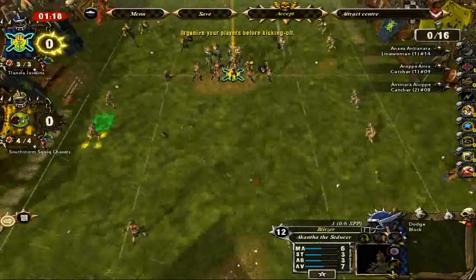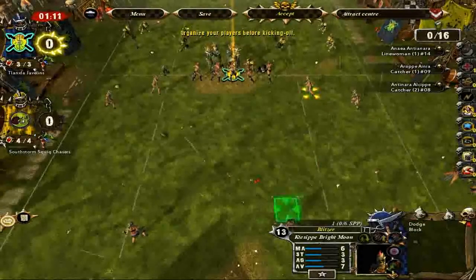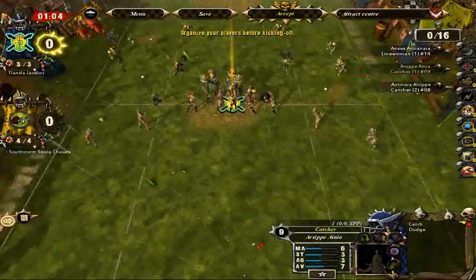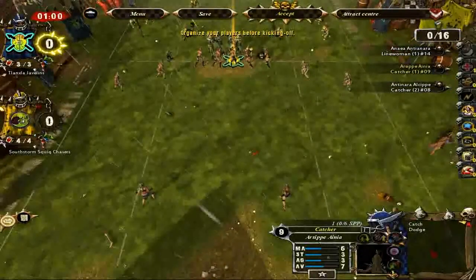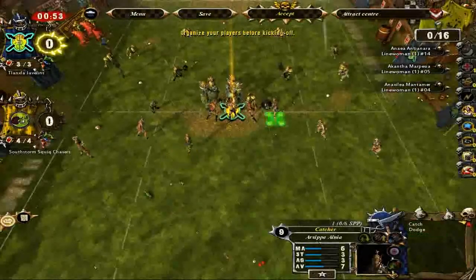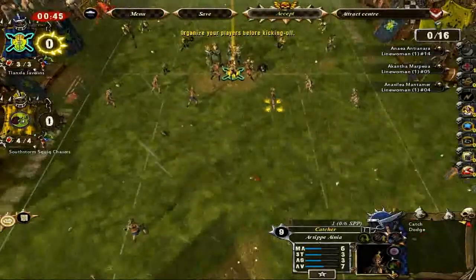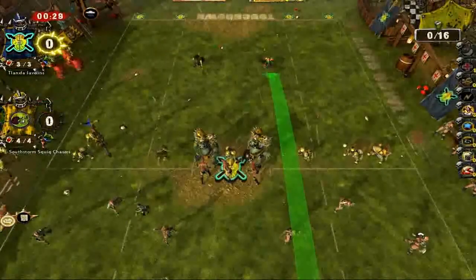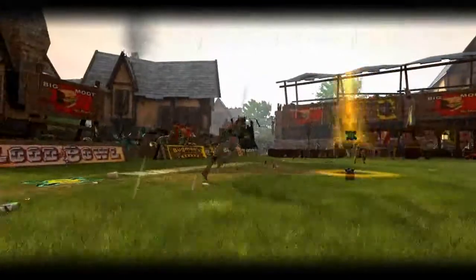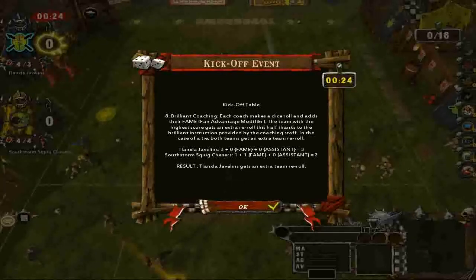We're going to get our blitzers and put them closer to the line — that way we can blitz in, as the blitzers do. It looks like we have two catchers out here, so we're going to switch two of our line women with catchers. These catchers we're going to put back just a little bit so they're still in the action but a bit further back. That's a good lineup, and we're kicking the ball — just choose where you want to kick it.